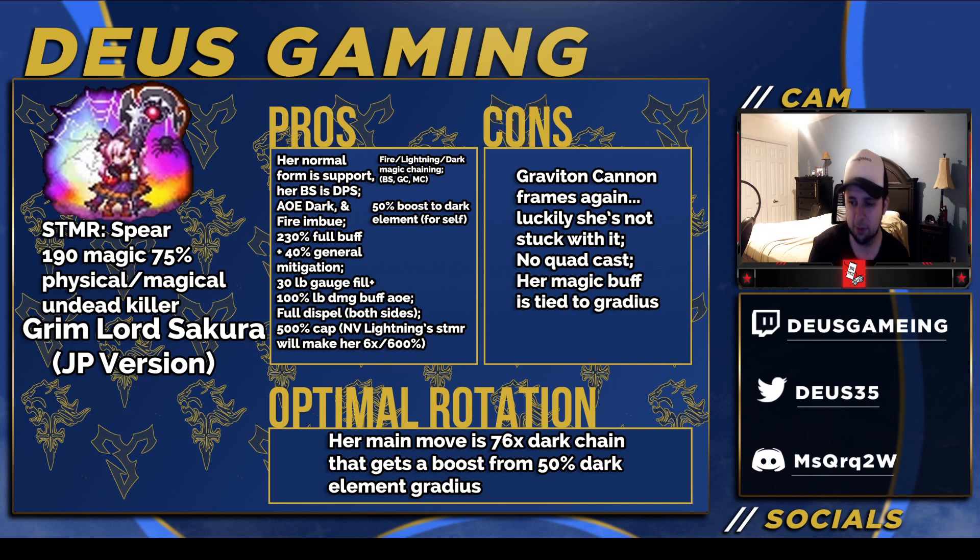So now we have the thing that everybody probably is coming for — Grim Lord Sakura on the JP side. Her STMR is a lot different, and yes, her spear is now her STMR. 190 magic, which is pretty high, and 75% physical and magical undead killer, or reaper killer, however you want to call it. Not too bad.